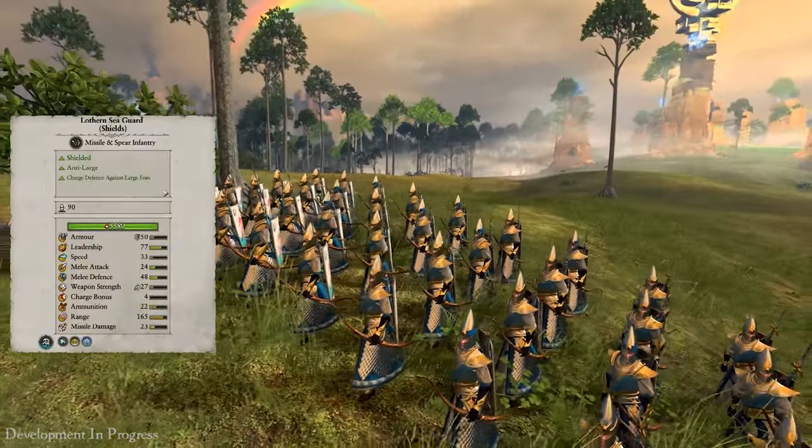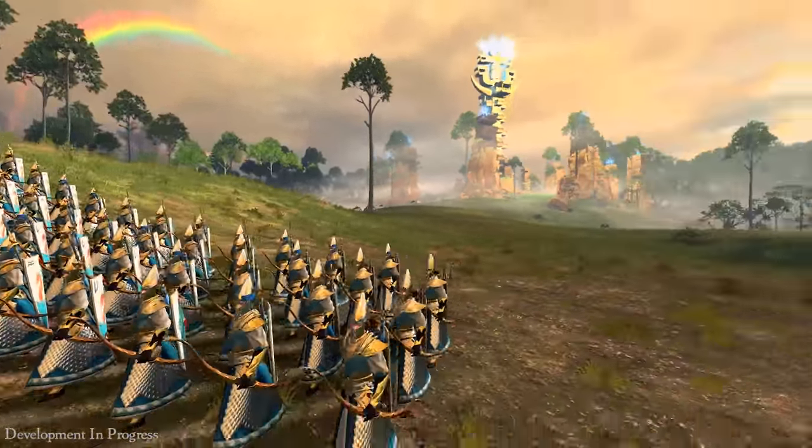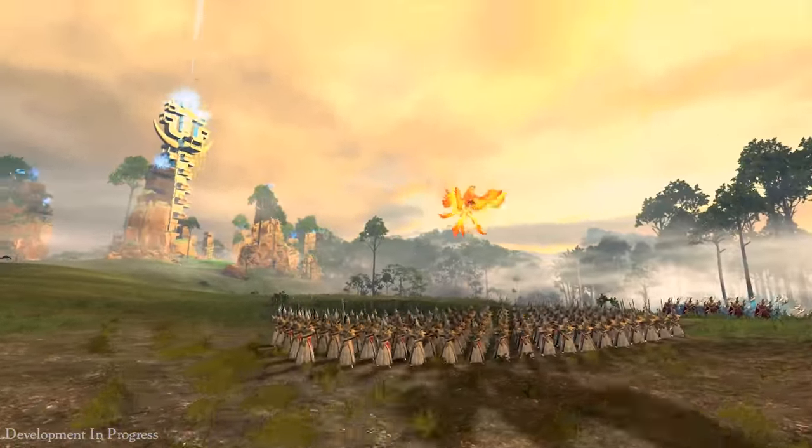At his back we have the Lothern Sea Guard, a very powerful and flexible unit because they have good armour to protect from missiles, spears to defend against cavalry, and bows to attack at range.